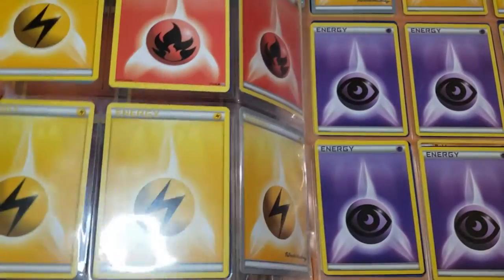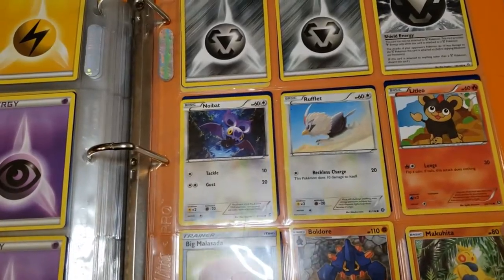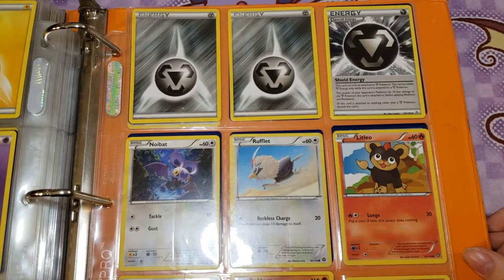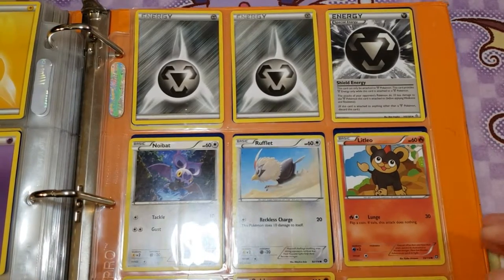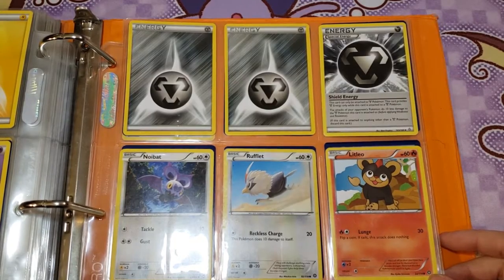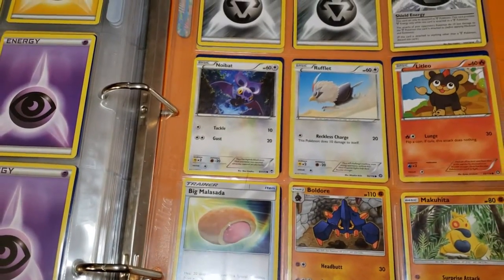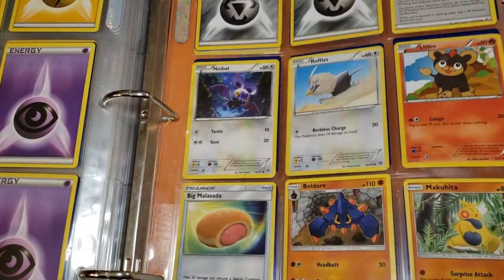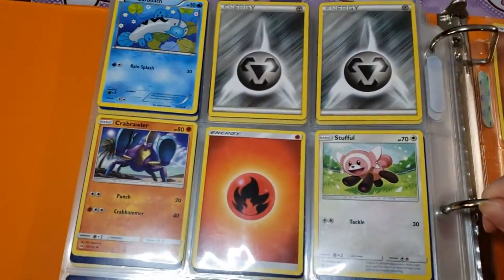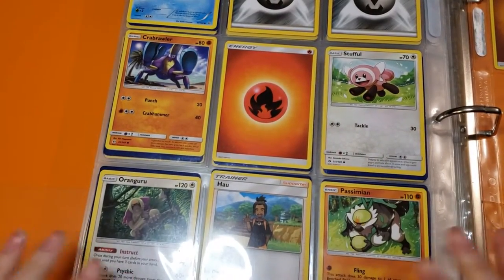Another Muscle Band and more Zubats, then a whole bunch of energies — I think we've hit the energy portion of the binder. There are a few more cards in the back though. There's a Shield Energy — a special energy that can only be attached to Metal Pokémon, provides Metal energy, and makes attacks do 10 less damage to the Pokémon it's attached to before applying weakness and resistance. Not bad to have. Also Noibat, Rufflet, Litleo, Boldore, Makuhita, and then the last page has Barboach, Crabrawler, Stufful, and Oranguru.